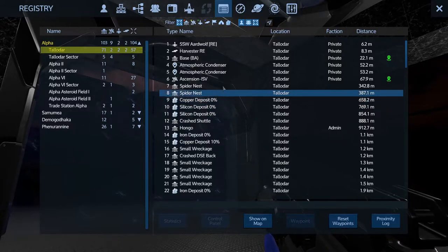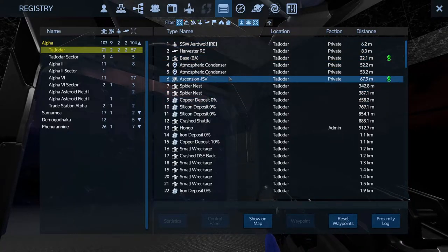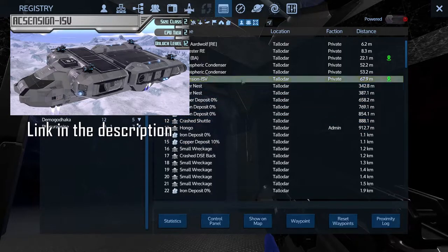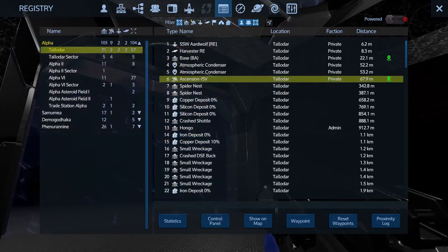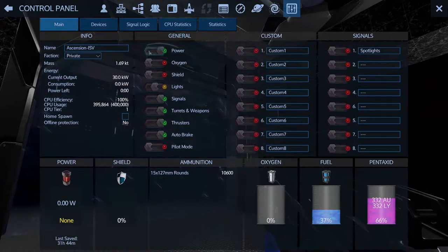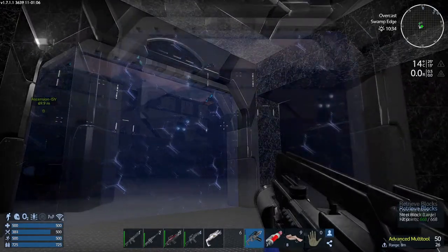Another thing you can do is access ships and bases that are within range. I believe on planet this has a range of one kilometer, and in space it has a range of up to three kilometers. So let's say I want to get my CV warmed up — that's the Ascension ISV, Jay Randall's newest starter CV creation that I'm trying out here. You find that on your list, click the control panel, and then you can access your ship systems. She's fired up.